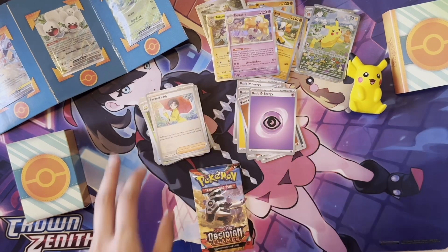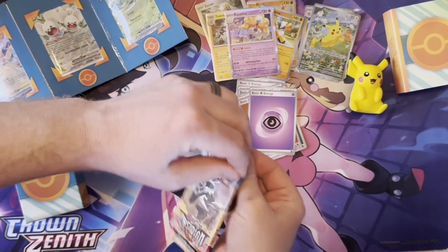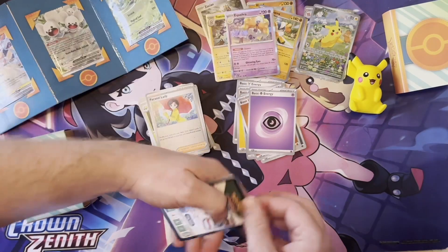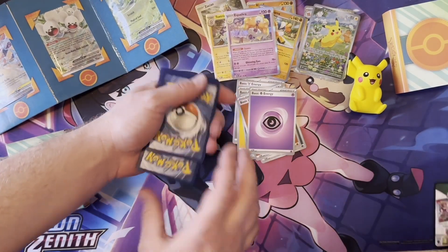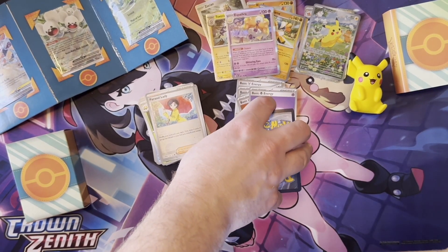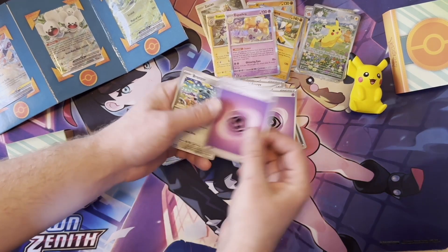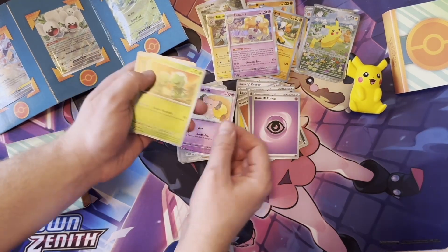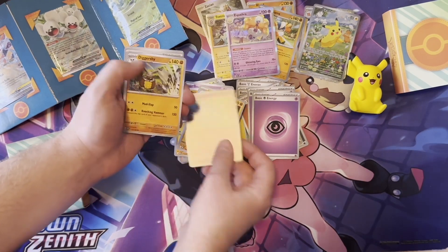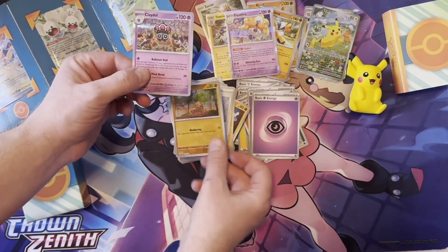Down to this last pack. We didn't get any double rares, EXs, full arts, or anything. Let's put all the unlucky packs in these. Lightning. Fire. Pikachu! Psyduck. Bronzor. Snubbull. Capsakid. Drillbur. Dugtrio. Helmstone. Diggersby. Rhyme. Bonsly. And Kricketune. We only have a lot of commons.